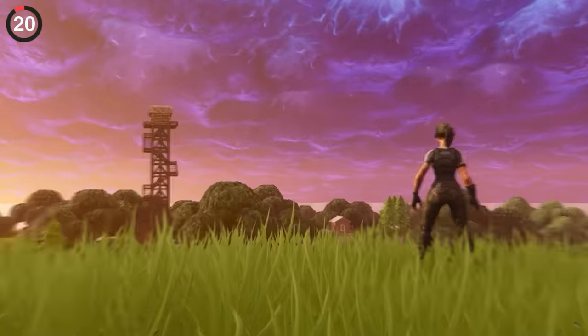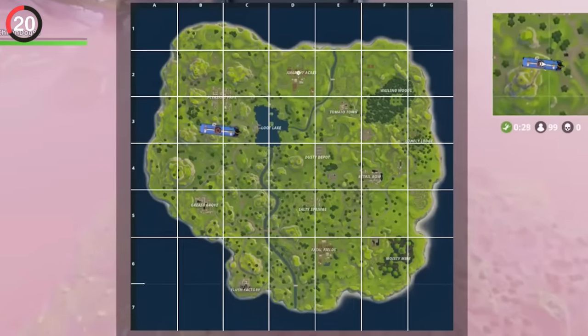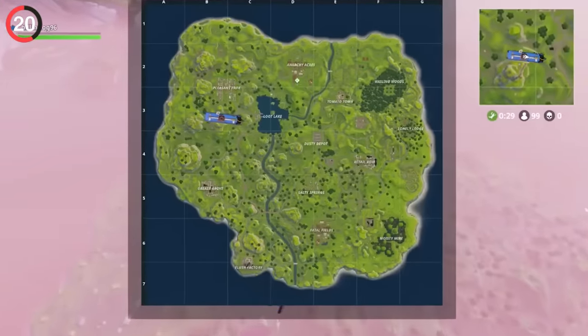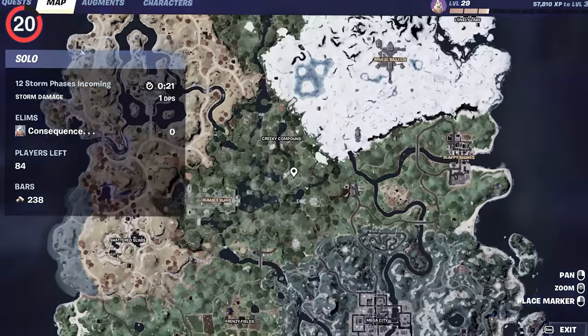You probably didn't notice they got rid of an incredible feature. In Chapter 1, when you viewed the map, it showed lines and grid coordinates for each section. You could use this to tell your teammates exactly where to drop. Nowadays you have to use a compass or say it's north of a POI, which makes things way more confusing.